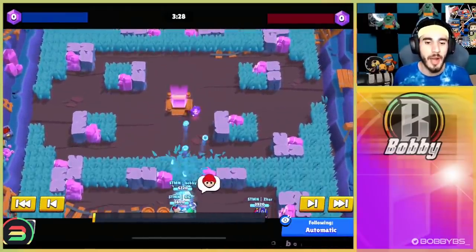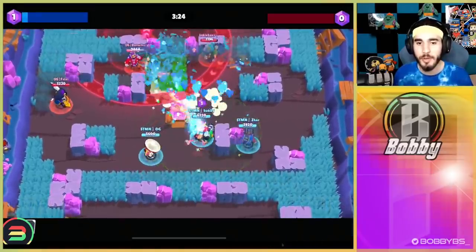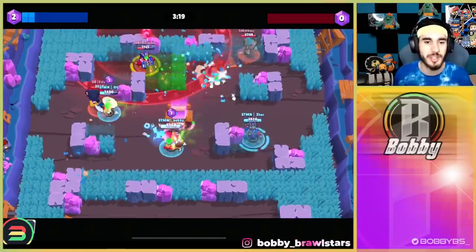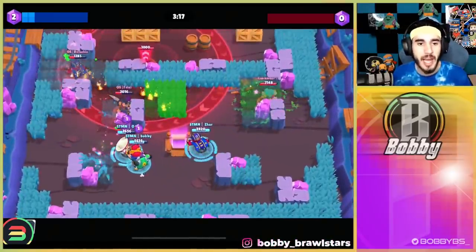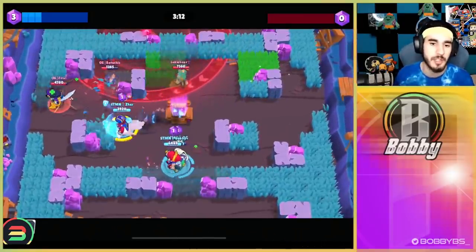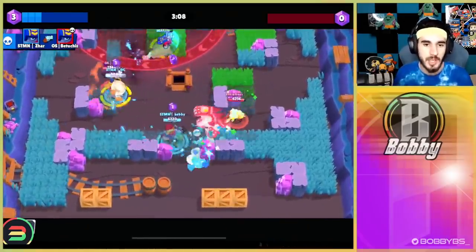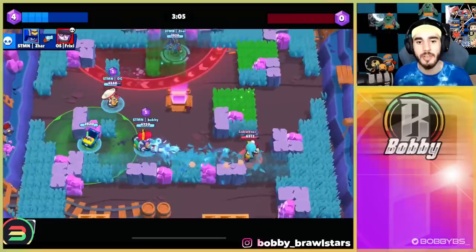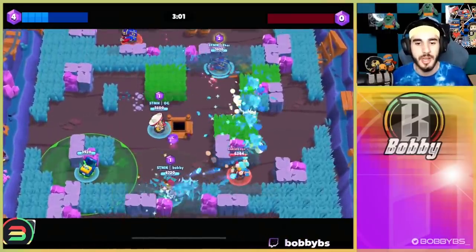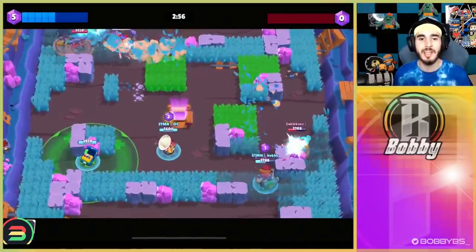Going into the first game of Gem Grab on Hard Rock Mine, we're going in with Pam, Poco, and Stew. This was a comp we were experimenting with in scrims yesterday — it had good results even if we didn't play well, so yolo, let's try it. We were pretty confident going into this matchup. Pretty good start, we're up four nothing, although Lukey is in our spawn — it's kind of all over the place right now, still a decent start at five nothing.